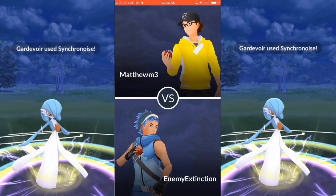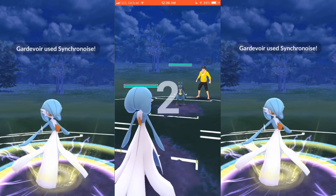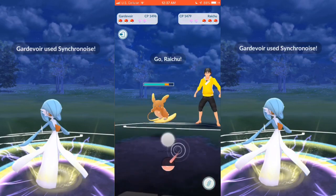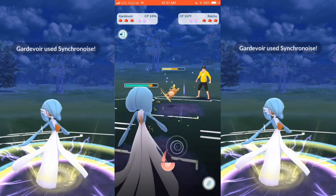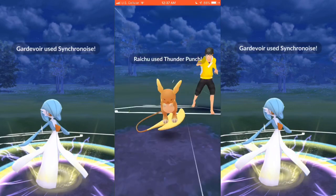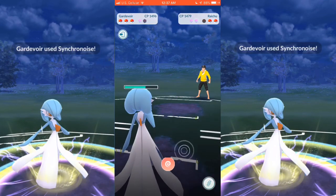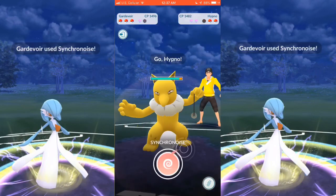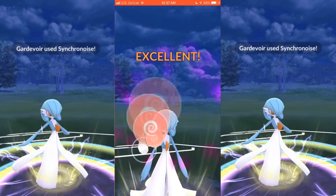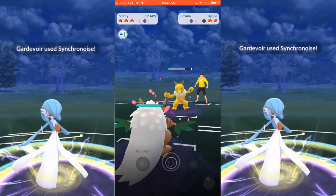Going on to Game 4 here. I believe I started with Gardevoir again — I wanted to see how Gardevoir did against everything. Gardevoir is queen in this cup. He starts out with Lucario, switches into Raichu, which probably wasn't the smartest thing to do. He does get up a Charge Move, but I'm going to shield that, and I'm just building up energy to take down his Raichu. I believe he brings out his Hypno here, so I'm going to do some damage with Charm, go for Synchronoise, which he is going to shield.